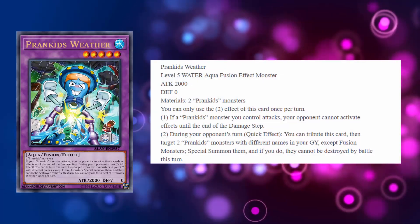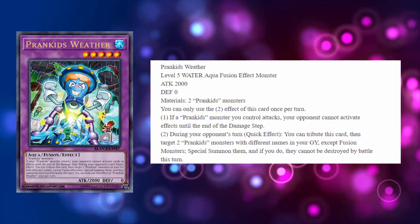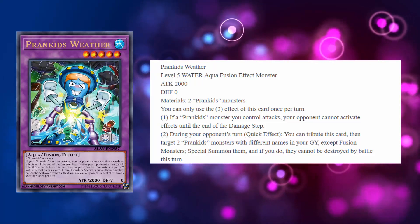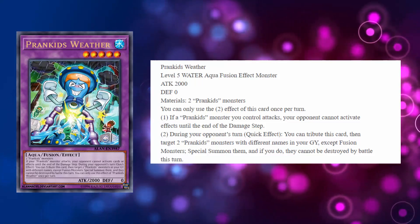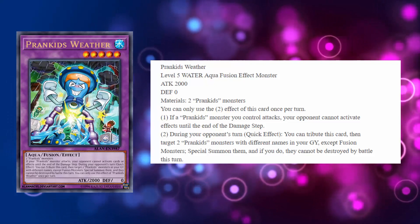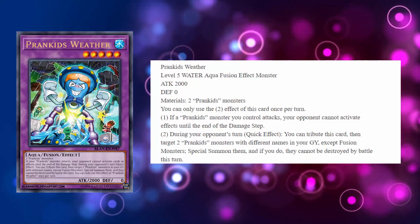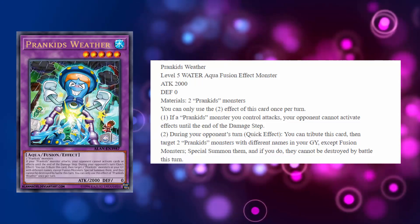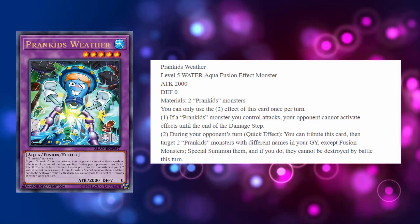The second effect says: during your opponent's turn, quick effect — you tribute this card, then target two Prank Kids monsters with different names from your graveyard except fusion monsters, special summon them, and if you do they cannot be destroyed by battle this turn. Wow, that is actually really good. I didn't realize it gave them battle protection. Obviously it gives you a little bit of targeting protection — if your opponent tries to target your Prank Kids Weather you can tag it out during your opponent's turn, bring out two Prank Kids monsters from the graveyard, and they can't be destroyed by battle.